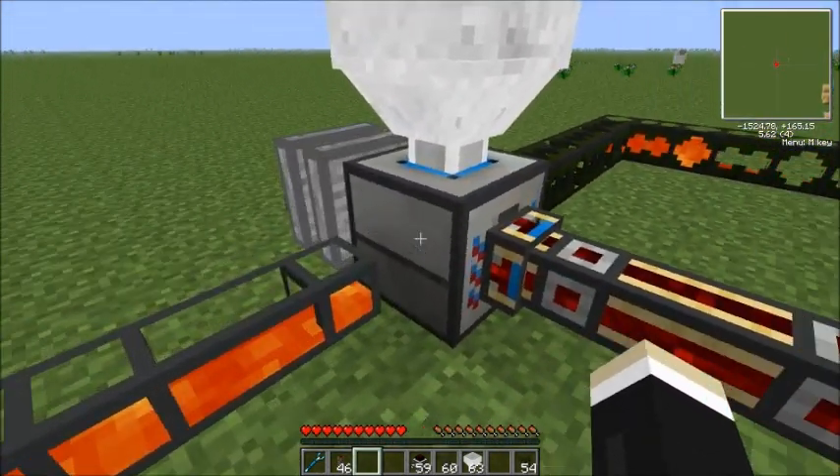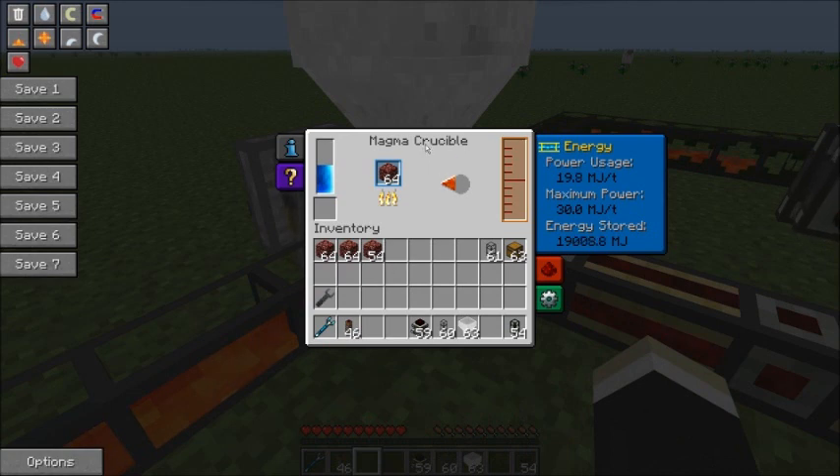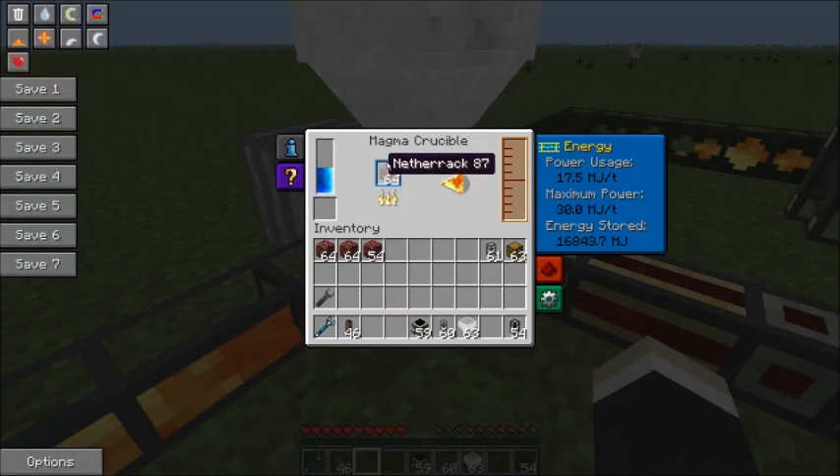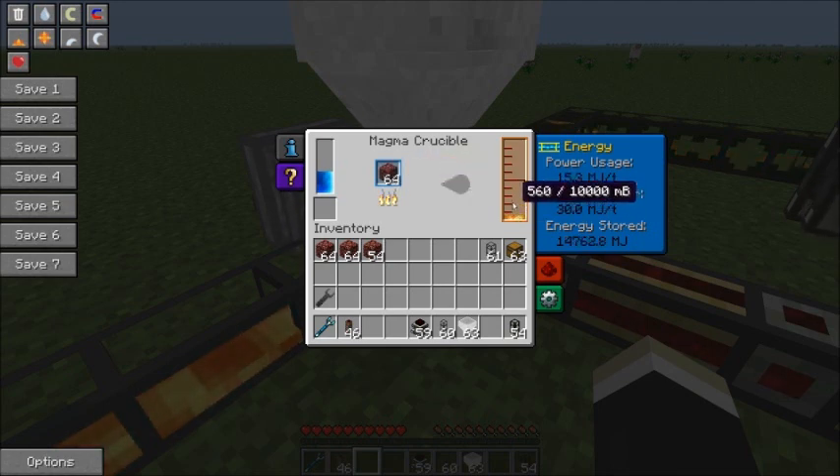First off, I have a magma crucible — that's from Thermal Expansion. With Thermal Expansion you can turn a lot of things into lava. The cheapest is netherrack. It only costs 8,000 MJs to produce a bucket, so you get the most power per resource — just take a trip to the Nether. You could do it with other things, but this is the direction you want to head.